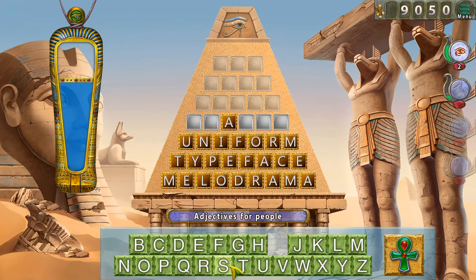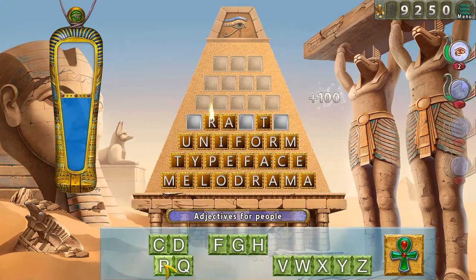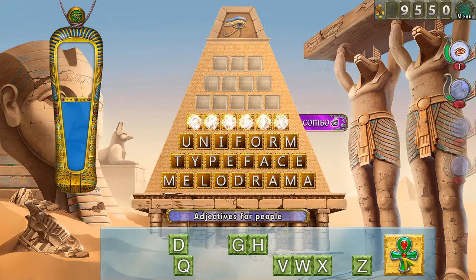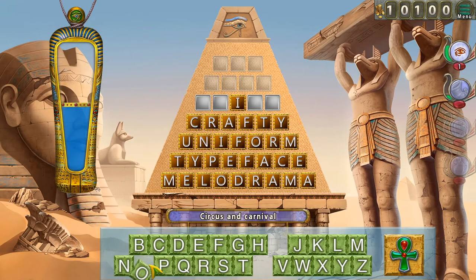Adjectives for people — okay. Just trying some letters. It probably should have some more vowels but not sure. Let's reveal the last word — crafty! Yeah, I wasn't going to guess this one because I wasn't sure. I don't know if I wanted to risk it. A circus and a carnival — that's an interesting category option.